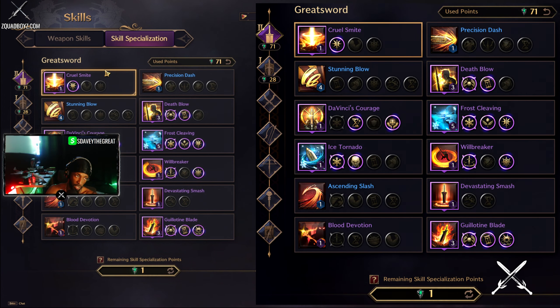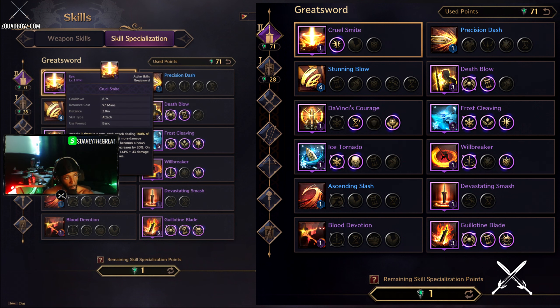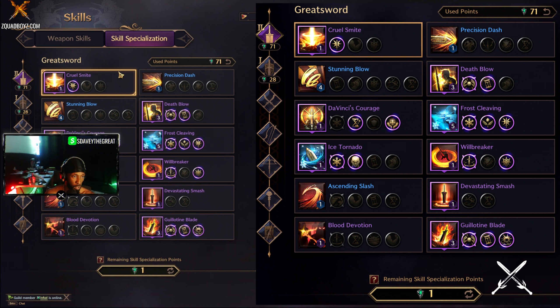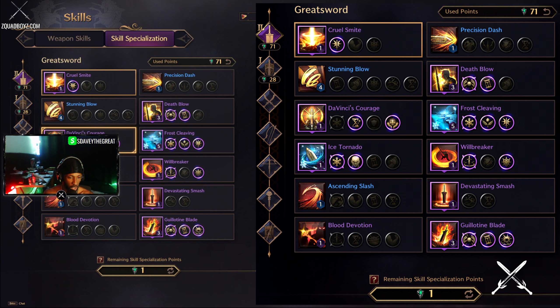In the greatsword skill sets and specializations I have Cruel Smite, which actually comes from Valiant Brawl — Valiant Brawl turns into Cruel Smite. After that I have Death Blow specialized with charge and cooldown reduction. I chose charge because as you get stronger you start getting more heavy attack chance, and when you have heavy attack chance you want to maximize damage on that — you can literally one-tap people with this. Next we have Da Vinci's Courage, upgraded with a duration increase so it lasts a little longer, with increased health and regen and damage recovery based on base damage.